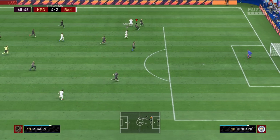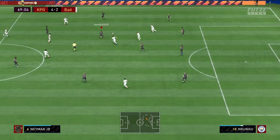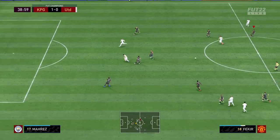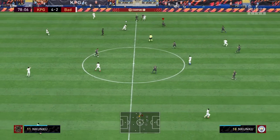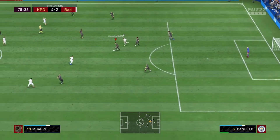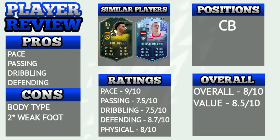Collins or the stronger and bigger center backs. His physicals for a center back are a bit of a downside. He has a lean body type and combined with average strength he can get bodied by bigger and stronger attackers. He is similar to Klosterman and Collins but in my opinion both Klosterman and Collins are better than him, mainly because of their body type and high physical stats.